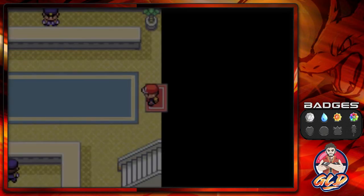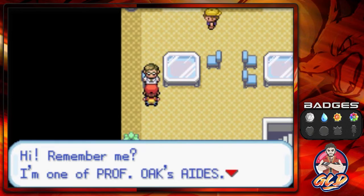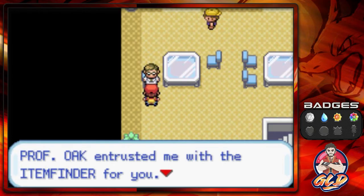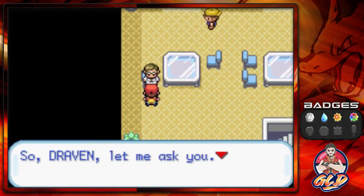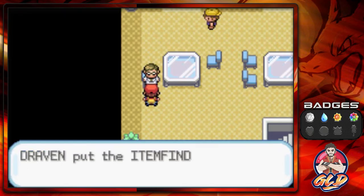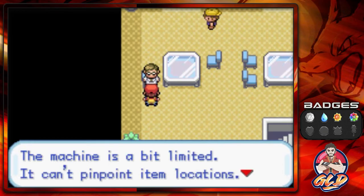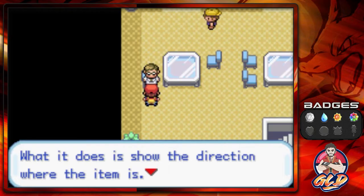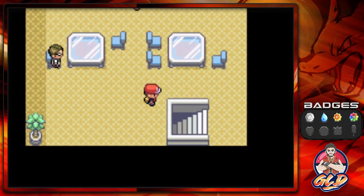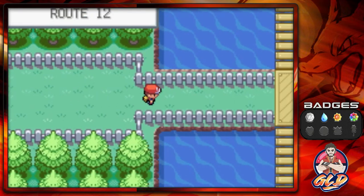We go back to the lookout because we didn't grab an item earlier due to missing Pokedex entries. There's a Professor Oak's aide in here — he says if your Pokedex has completed data on 30 species, he has a reward for you. He asks if I've gathered data on at least 30 kinds of Pokemon — yes I have, we have 56 kinds! He gives us the Item Finder. There are hidden items on the ground — use the Item Finder to detect them nearby. It shows the direction of the item but can't pinpoint the exact location, which is kind of lame.